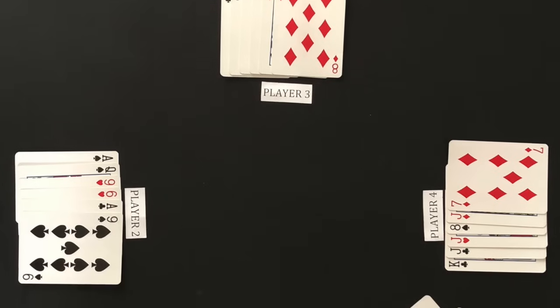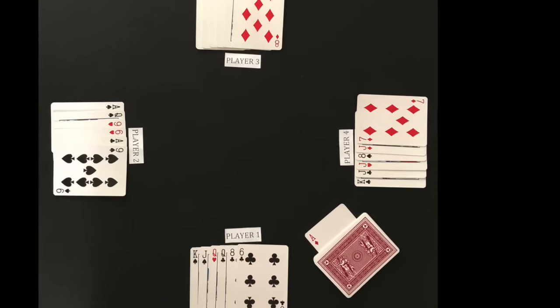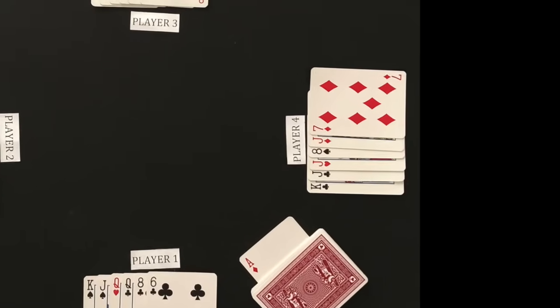Going back to the hand that was dealt earlier, I have flipped up each player's cards for you to see. In an actual game, you will keep your cards hidden from the other players. The first attack is made by the player with the lowest trump card — player 4 for this game.